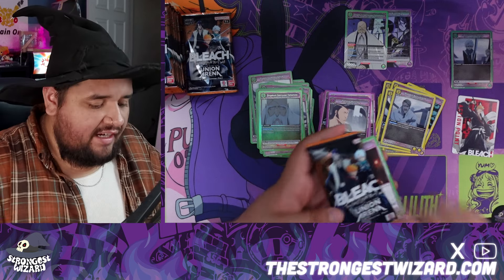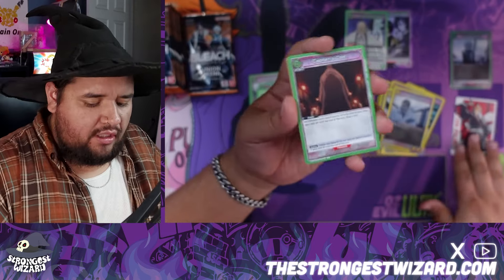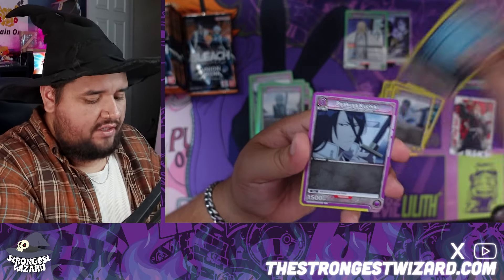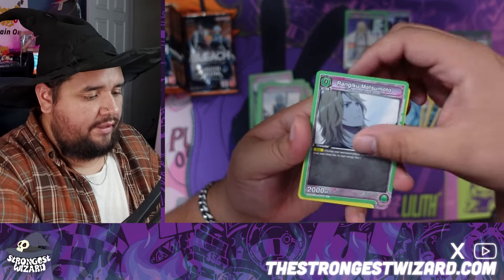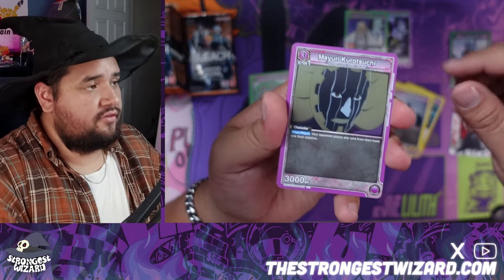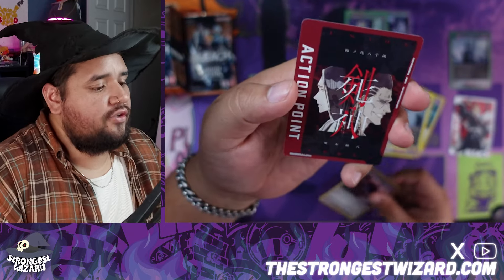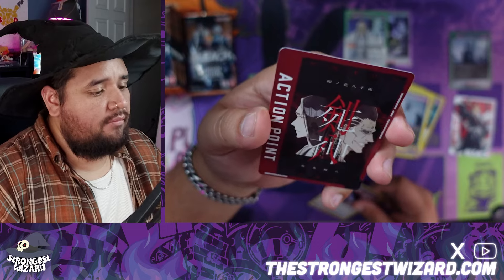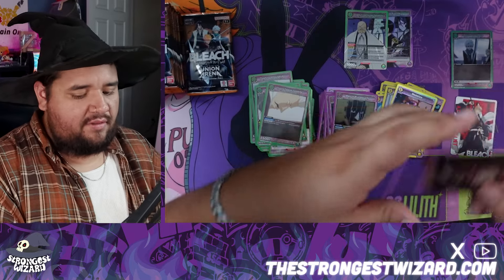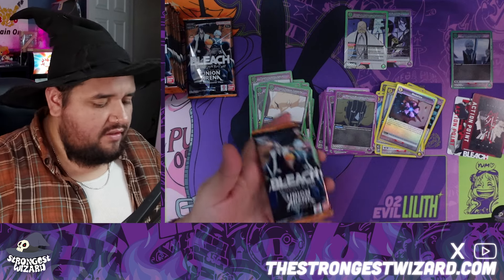Pretty cool — Head Captain! Looks like we have another action point here in this pack. Like I said, we're guaranteed two common action points in every box if you guys weren't aware. Our last card here is another common action point. I really like this — I love the styling that Bleach has in all of their intros, their anime, the animation, the coloring. Just so sick.